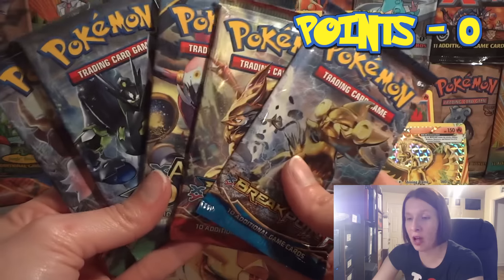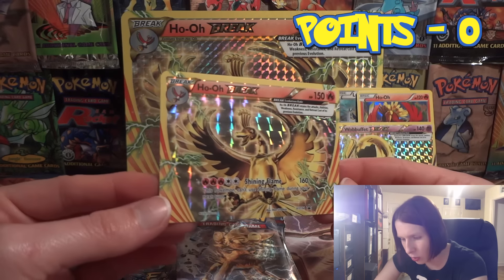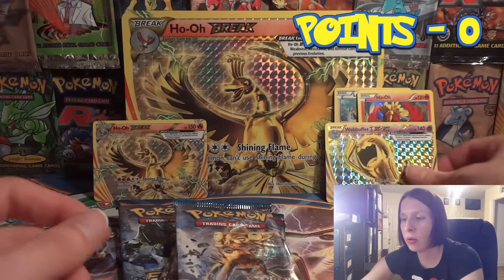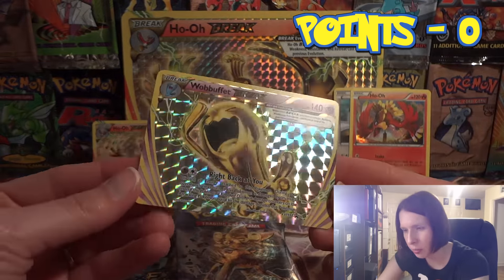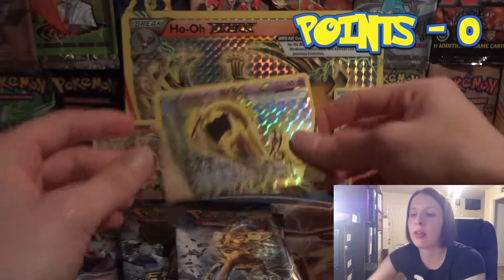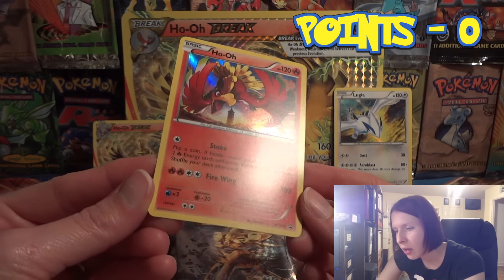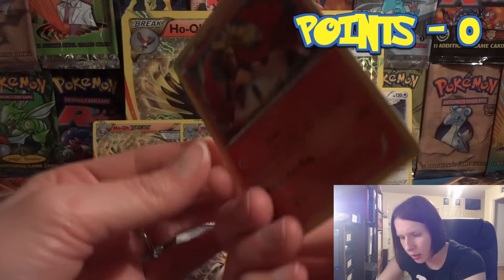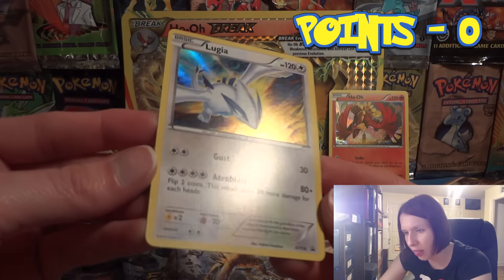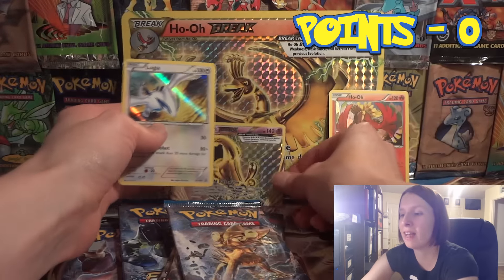Now we are ready to open up everything. Let's take a closer look at these promo cards — the promos are not worth any points, since we would be tied. We have a mint condition Ho-Oh, a pretty nice Wobbuffet — looks a little pushed in but not quite dinged — a beautiful Ho-Oh promo that looks mint too, and the Lugia promo. We hit four for four: four mint cards to add to the collection.